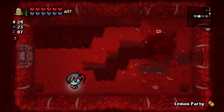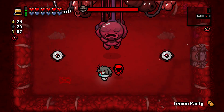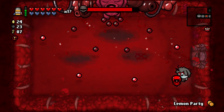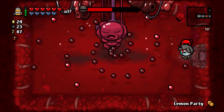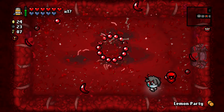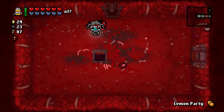Alright. Almost used the lemon party there — I was actually a little bit concerned for my safety, but thankfully that didn't need to happen. It lives. I wonder if Lost Contact works with Epic Fetus or Fetus in a Jar — your explosions just block shots. That would be kind of cool. Not the fastest run we've had, but we're going to Shoal. I guess that makes sense because Satan's feet are going to be a little harder to hit with this.